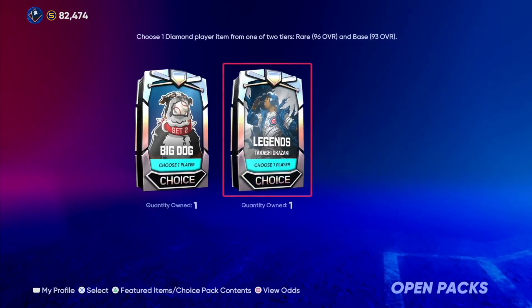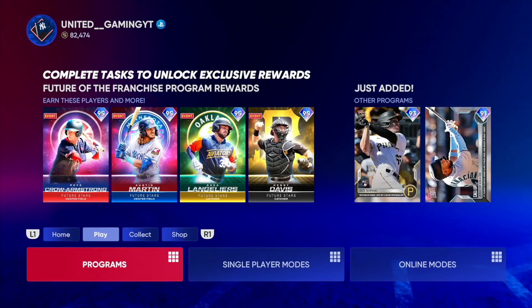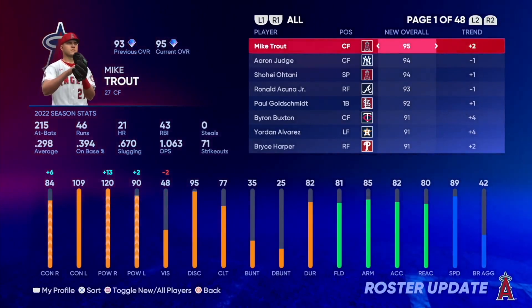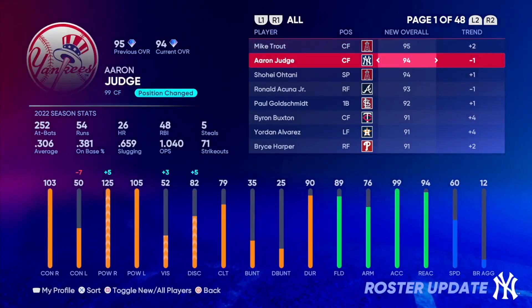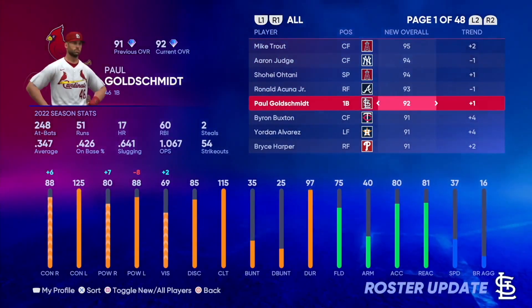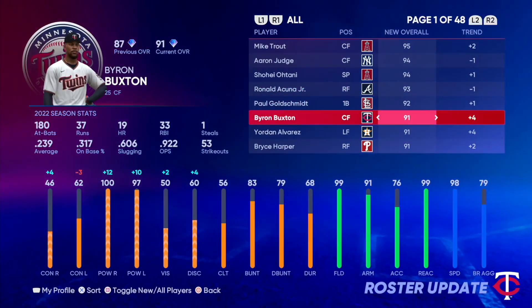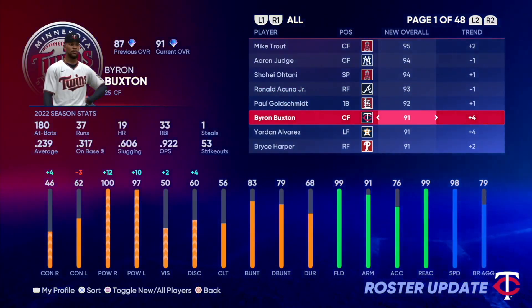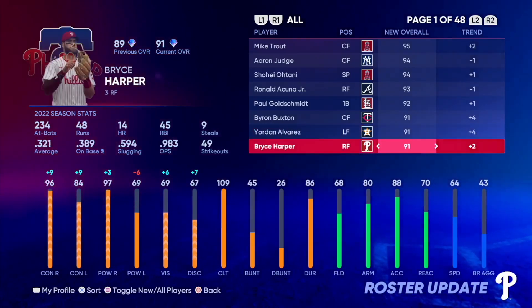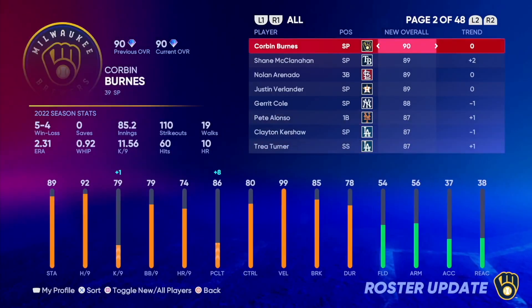Let's press X twice and we got ourselves one of these packs — I'll be opening that later in the video. So let's go over the new roster update and everyone who had a change. Shrout is back up at .295, he's just been insane. Judge went down, Ohtani went up, Acuna went down, Goldschmidt went up. Buxton went 90-plus surprisingly. Jordan also went 90-plus, a little surprising. Bryce Harper also went 90-plus — those are three new 90-pluses.